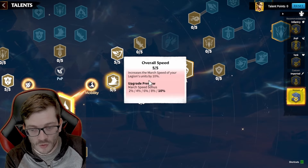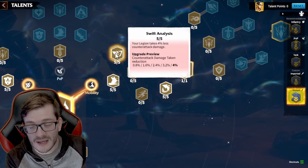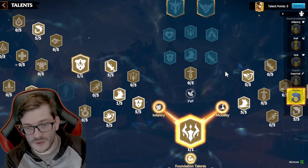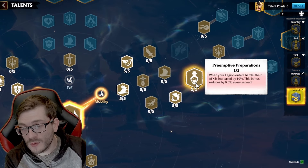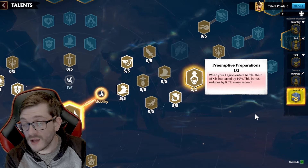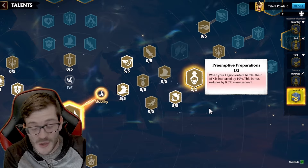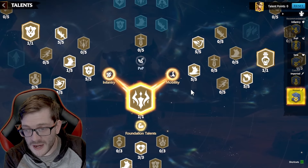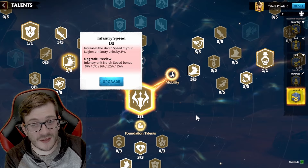From the infantry tree, head into the mobility tree: put five points into overall speed for extra infantry speed, reducing damage taken from other players by 4% on counter-attacks, and gaining another 4% counter-attack damage bonus — giving over 8% total from the talent tree. I also like that when you enter battle, you get 10% extra attack, reduced by 0.5% every second if you're getting focused — great for Skoggle who wants to blitz in and deal as much damage as possible at the start.